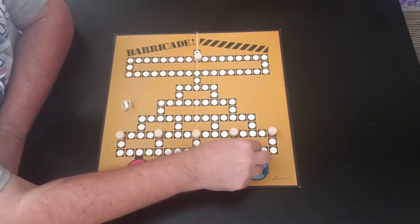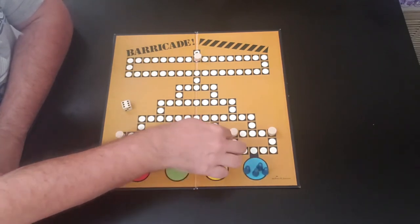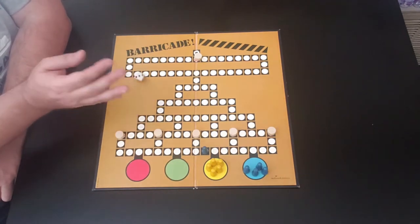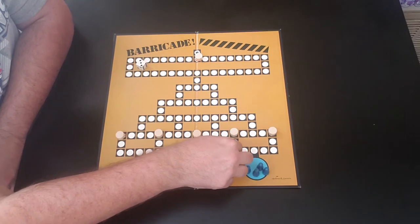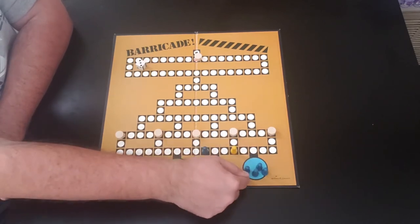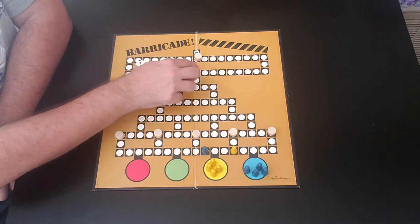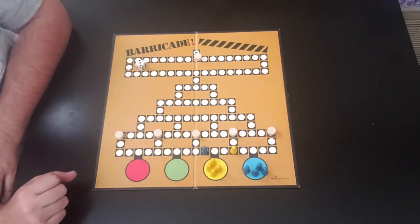You can go forward or backward when you roll the die. So you're going to start barricading your opponent as you go through. There is also a rule that if you occupy the same space as another player, you knock that player back to the home base — even if they're way up near the finish, they go all the way back. So there are no two people occupying the same spot.